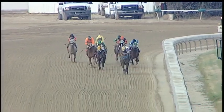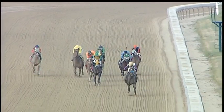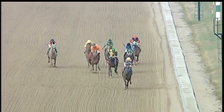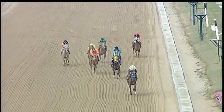They turn for home with Belfast in command by five. Desert Honor is second best right now. There's a battle behind that one for RB Wildcard and Zephyr. On the outside, a late run from RB Hocus Pocus. But it's all Belfast down the lane, widening. Belfast will win this one going away. Desert Honor holding on to second, with Zephyr on the outside third, and RB Wildcard fourth.